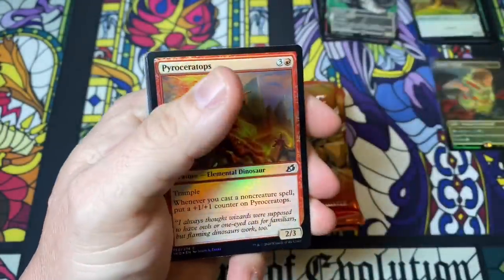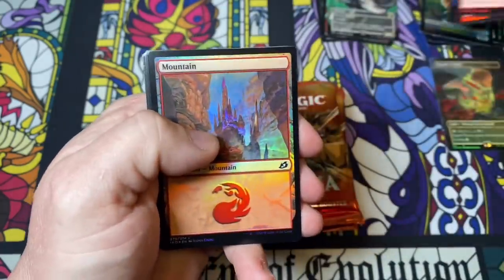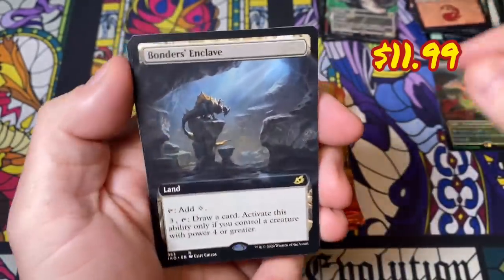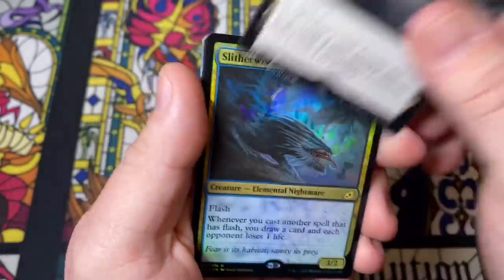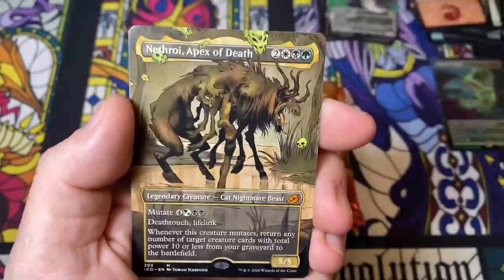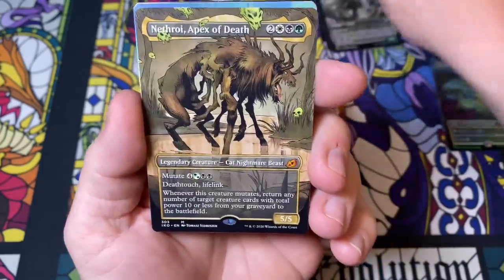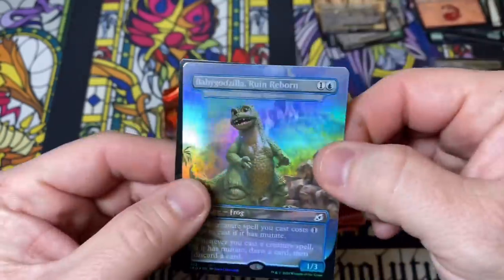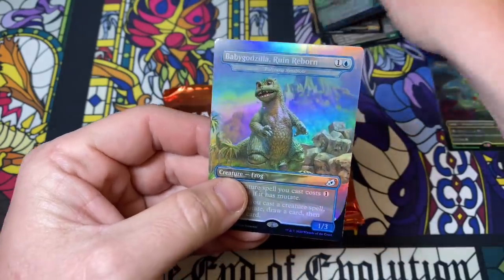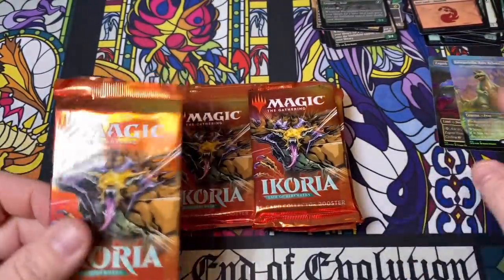Pack number two — we get the tokens and commons, scroll through those and the basic land. Our ancillary card is Boneyard Microdrax. Then we have a full art Bonder's Enclave, a Slither Wisp, a Heron, a Great Horn, and a Nethroi Apex of Death full art card. And with a full art baby Godzilla — wow, we got one of him in our last one too. He is so stinking cute, look at that guy — he's a little polywog. Two packs, two box stoppers — that's what we call winning, folks!